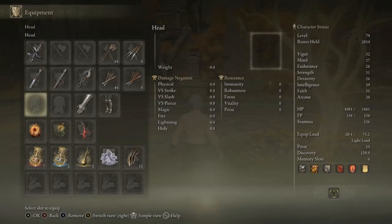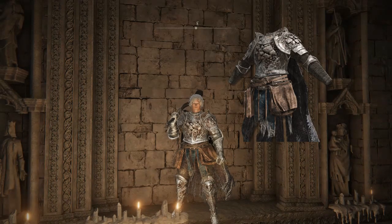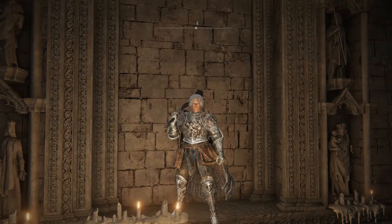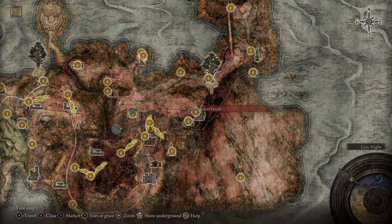I would recommend using the Scaled Knight Greaves or the Banished Knight Gauntlets. You can also throw on the Scaled Knight's armor — it has decent stats and isn't too heavy to max out your equipment load. As a bonus, something that will save you a little time would be to get the Radagon's Sword Seal Talisman from the fort near the large white dragon in Caelid. It will boost your stats in exchange for you taking more damage upon getting hit in fights.